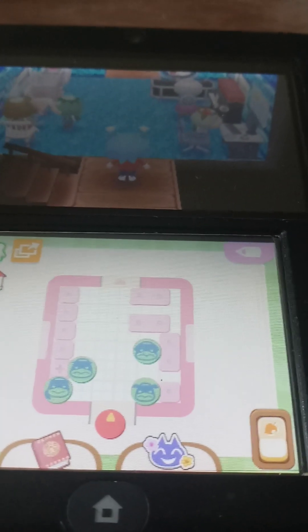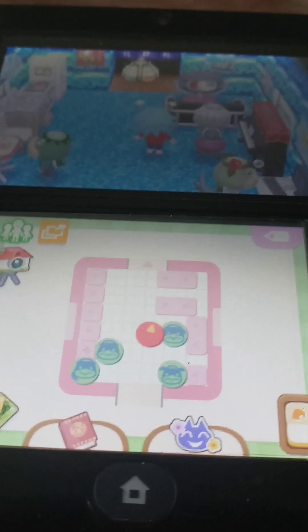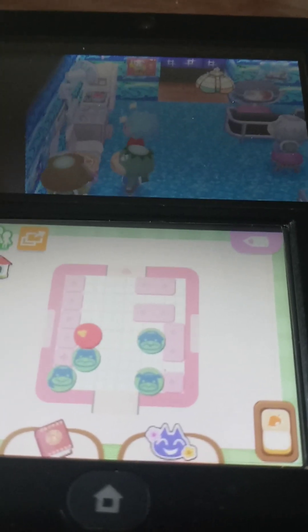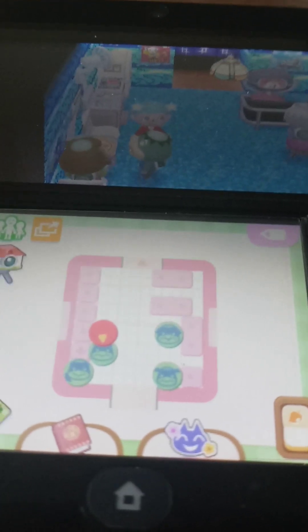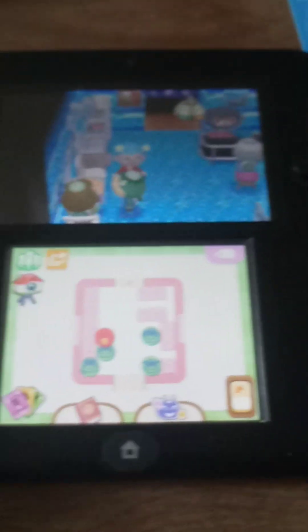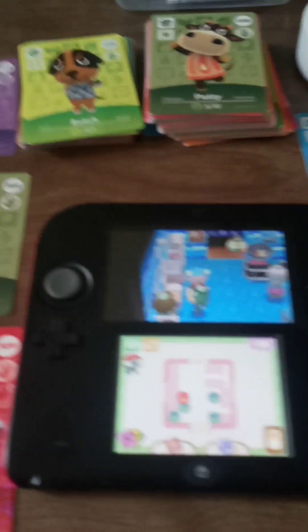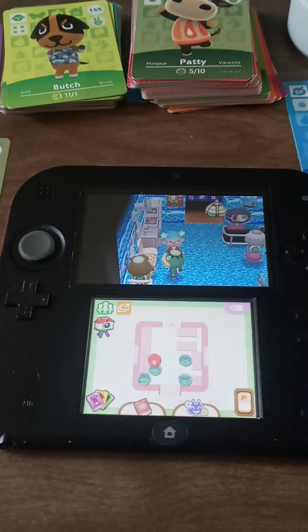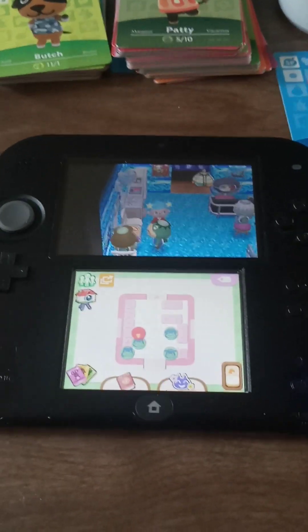They have multiple rooms because I've upgraded their home. Everything is blue — the waves on the walls and the blue floors, because they're water turtles. And you can talk to them. I just can't even tell you how much I love this game. Is it a waste of time? Probably. But it is so fantastic to me.